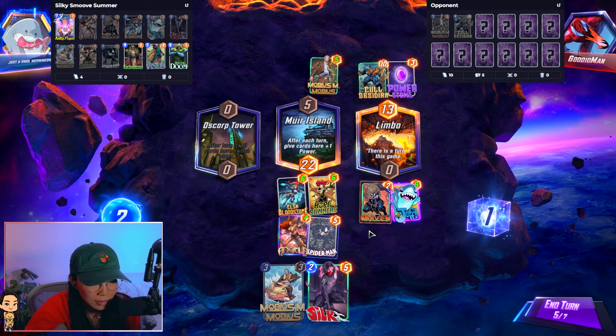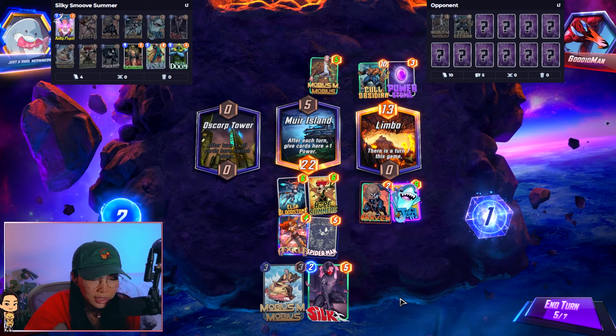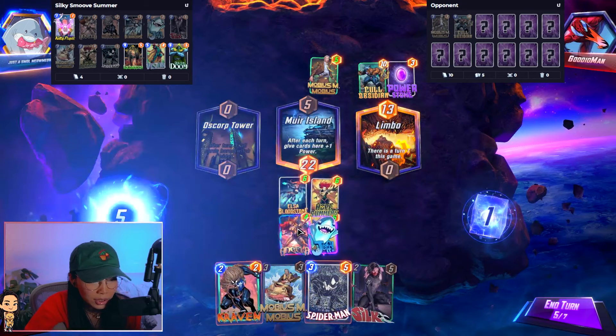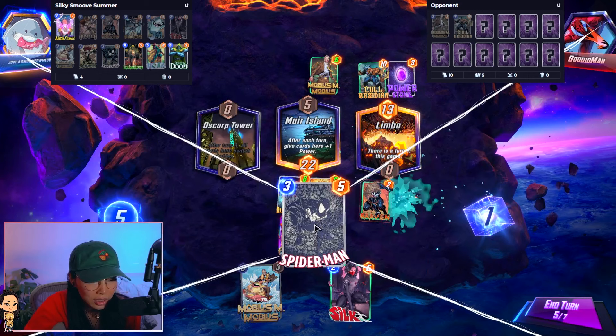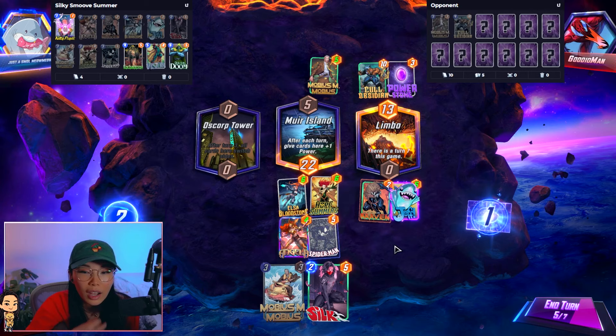I'm a little bit scared to play Silk — I think I'll just sit for now. Maybe I should just not go for the right side. But this is the biggest I can be with the right side, to be honest. I'm just worried they're going to — oh no, they're not going to do it this turn. I was worried they're going to Reality Stone, but they're not going to do it on turn 5, are they?